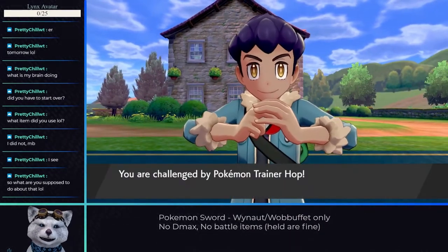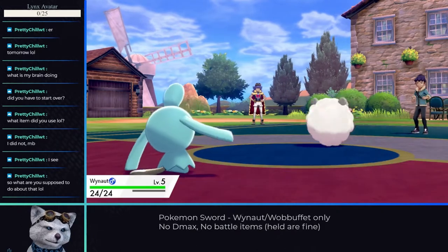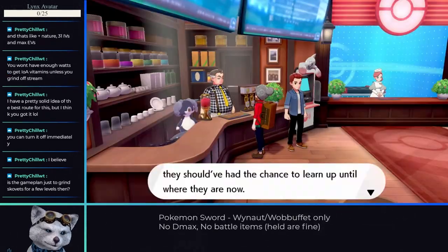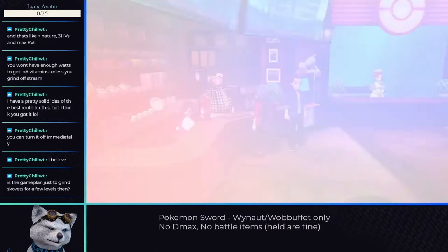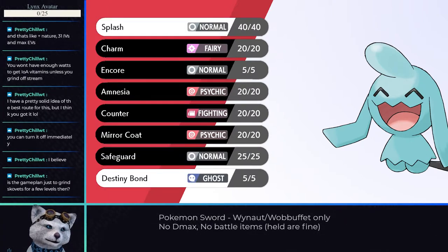After picking our starter, we have to fight Hop, where we already have a problem. Since we didn't get to choose the moves that Wynaut has initially, we're stuck without being able to deal damage. Luckily, it's not required for us to win, so we can still progress even if we lose. Once you get past the mandatory plot and cutscenes, you can finally change Wynaut's moves at the PokeCenter. Wynaut is quite limited, only having 8 available moves — two of those don't do anything, limiting us even further. With only 6 possible choices and only being able to deal damage after taking damage, we'll need to get creative for a lot of battles.